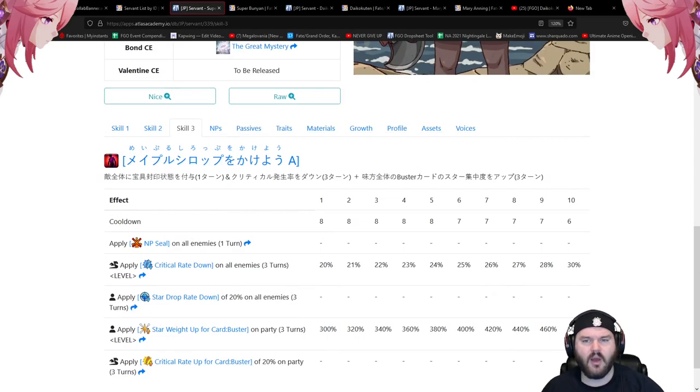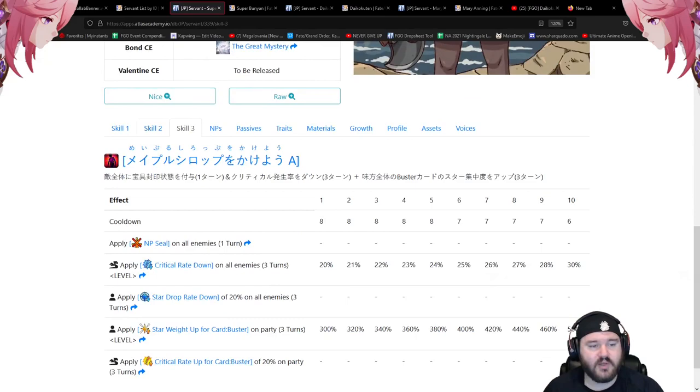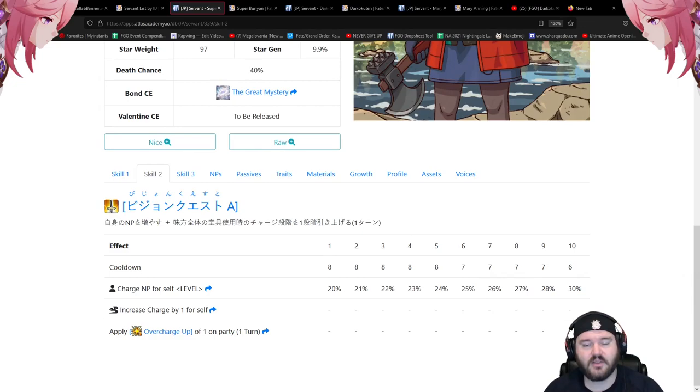Not as straightforward as the one-star and four-star, but they clearly have a job: dish out damage against a single target at a pretty high rate depending on how many passive stacks you can build. This is a servant built to get stronger the longer a fight goes. With the second skill's 30% battery and a six-turn cooldown, depending on your mystic code and support, buster looping looks very viable.